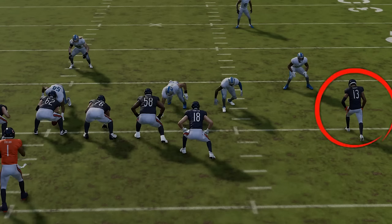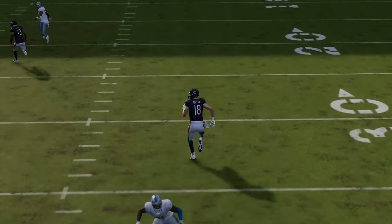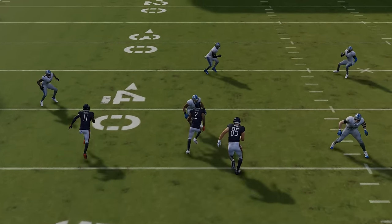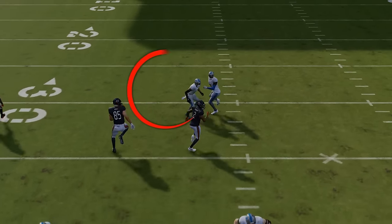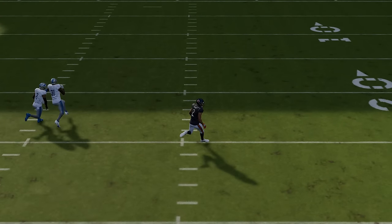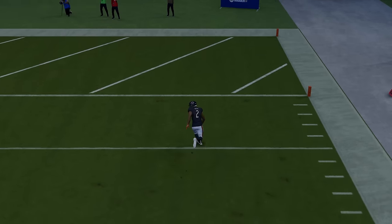If you watch 13 here, he's going to pull the safety out of the way, and nobody's going to be covering 18. He's just running down the middle of the field uncovered. He's going to cross, and the two defensive players that are supposed to cover him are going to set picks on one another to the point where they're pretty much both open, but this particular receiver is going to be the easiest, just running wide open down the field for another easy one-play touchdown catch-and-run.